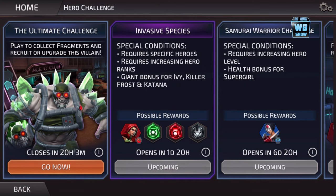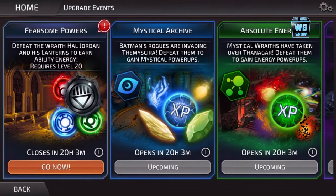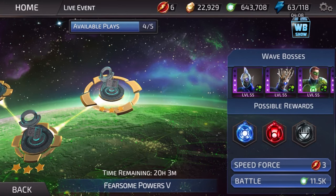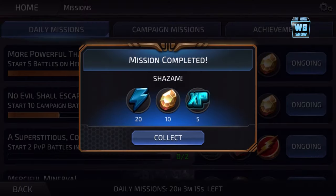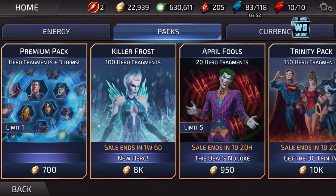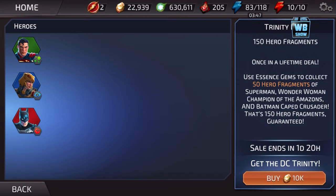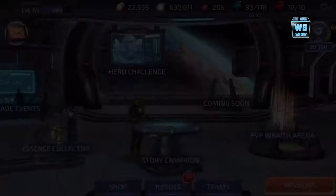Let's see what you need here. Those two challenges are coming soon. I don't have enough Speed Force, which is unfortunate because I want to get that Speed Force stage out of the way. They're not doing a discount on energies anymore, unfortunately. The Trinity Pack comes with Superman, Wonder Woman, and Batman — not too crazy about that. Legendary Essences — not too crazy about that either.